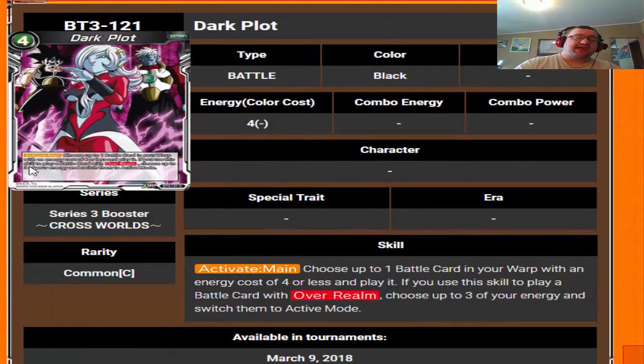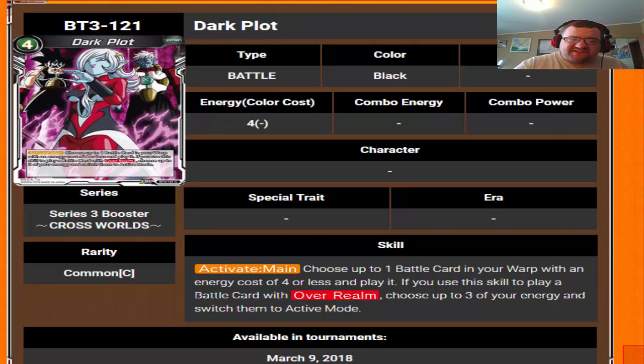Moving on to the extra cards — we have Dark Plot. You choose up to one card in your warp with an energy cost of four or less and play it. If you use the skill to play a battle card with over realm, choose up to three of your energy and switch them to active. That's actually pretty good — you get a four cost or less, and if you choose one with over realm you untap three of your energy, effectively making this a one cost.